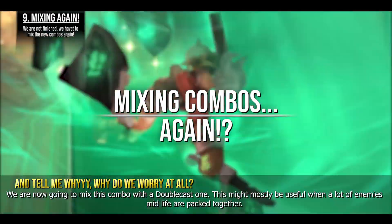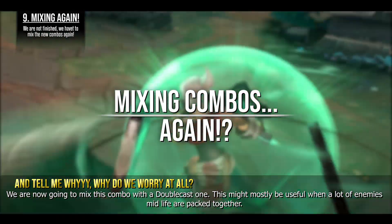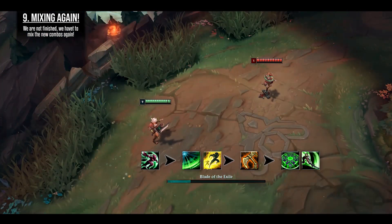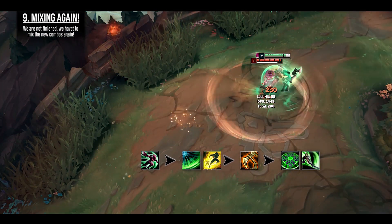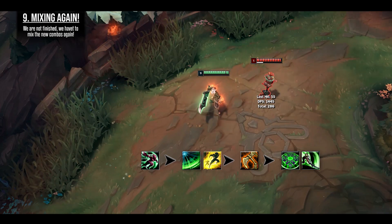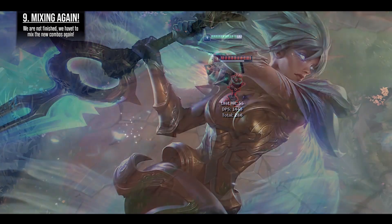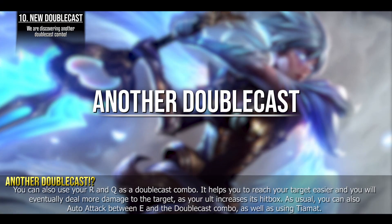We are now going to mix this combo with a double cast. This may mostly be useful when a lot of enemies at mid-health are packed together. You can also use your R and Q as a double cast combo — it helps you reach your target more easily and deals more damage as your ultimate increases its hitbox. As usual, you can also auto attack between E and the double cast, as well as using Tiamat.